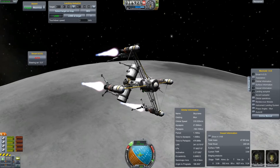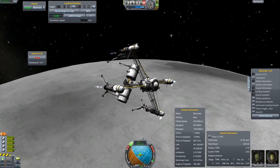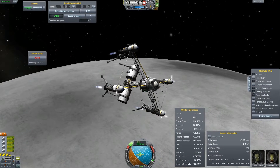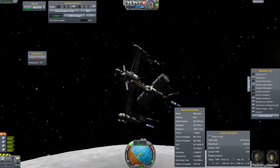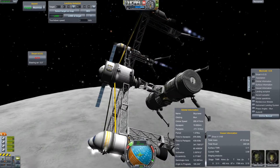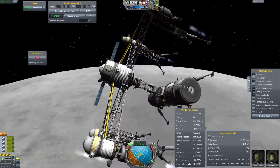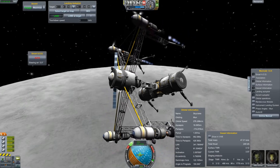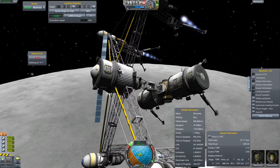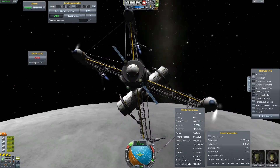I set the touchdown speed to two meters per second because otherwise it would be too unstable on the legs. I made some tests earlier today to ensure that everything goes right. That was the first burn. As you can see the RCS is firing as if there was no tomorrow, but that's necessary — otherwise this thing would keep wobbling like hell. It wobbles a lot right now, but I had attempts where it was just insane and it didn't fall off.